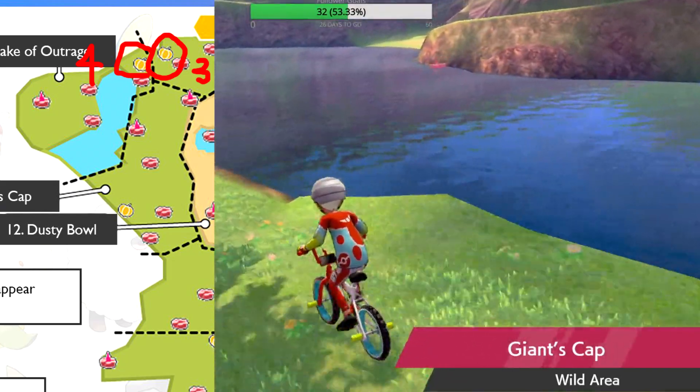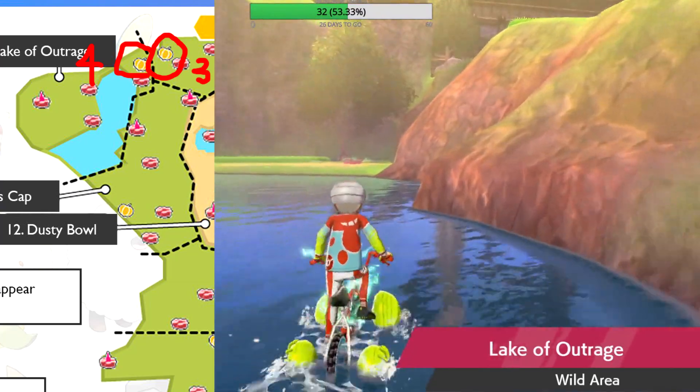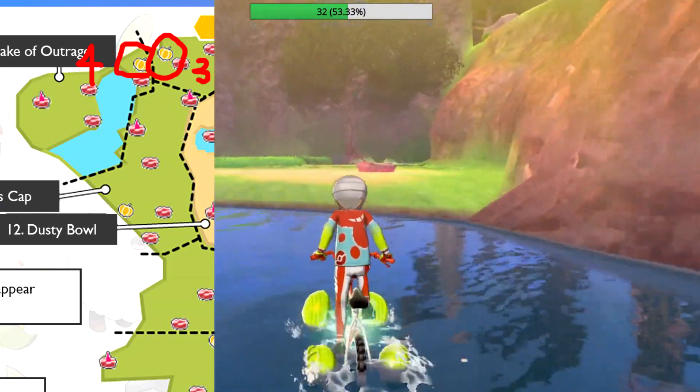The fourth tree is just down the cliff in a small corner island. Bike around a little curve here to reach it. Make sure to dodge the Randy Orton Pokémon that literally come out of nowhere.